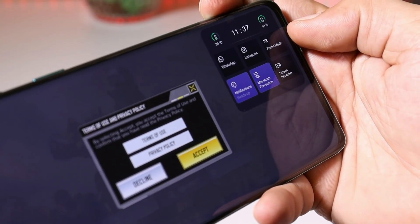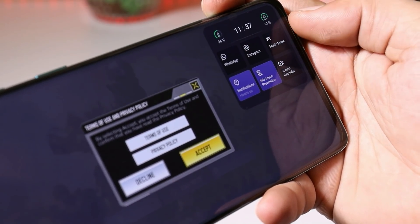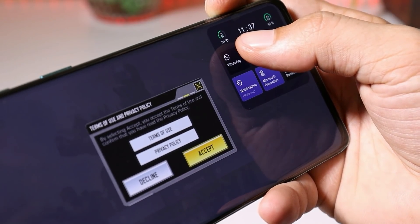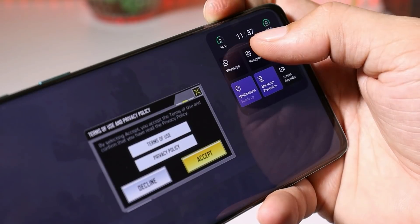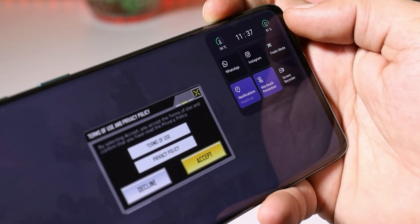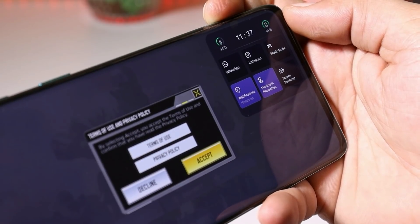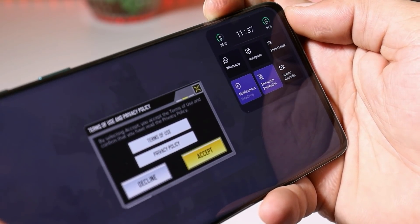The third option is Fanatic Mode, which can also be directly accessed using this Gaming Tool. At the top of the Gaming Tool you can see the temperature of your device, followed by the time and then the battery percentage.